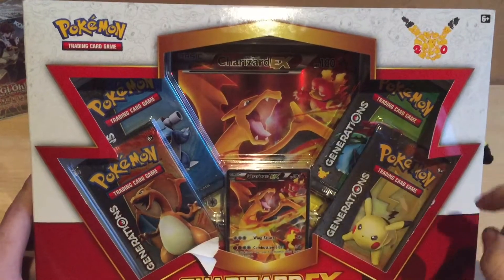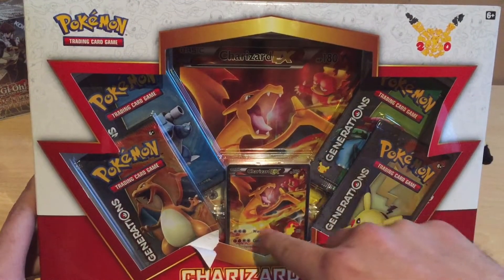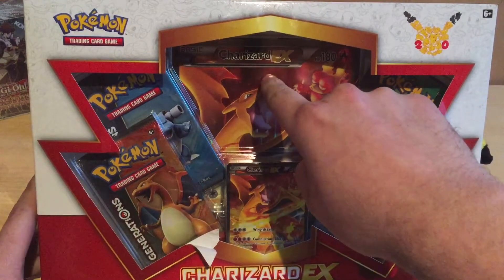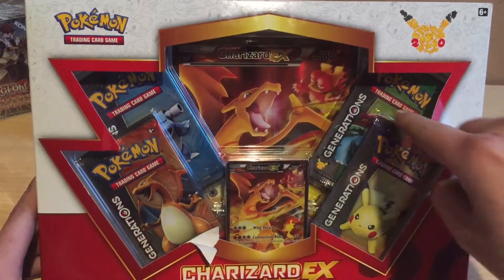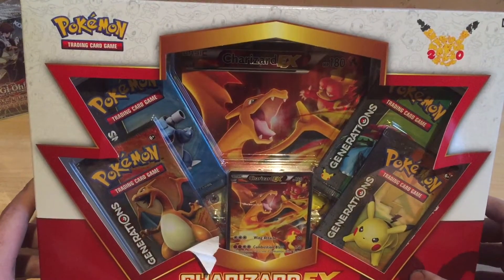Look at his teeth. And then you have the small one. Here it is — it's foil. This big one too. And we have four packs of the Generations.